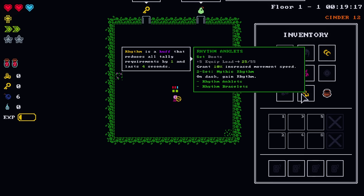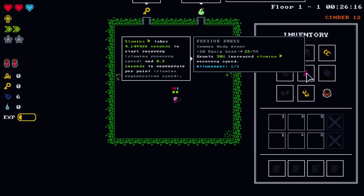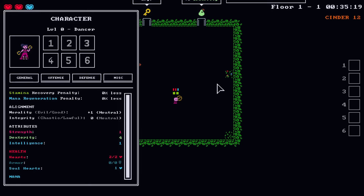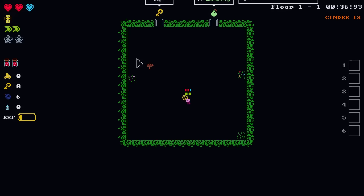The anklets just give movement speed, and the accessory gives attack speed. The dress gives stamina recovery speed, which makes sense because you need the dash to trigger the rhythm. Our weapons are just slow — that's okay. Delete pairs, let's dance.